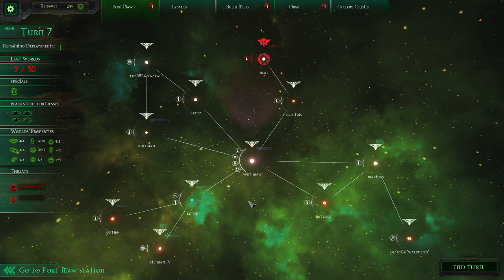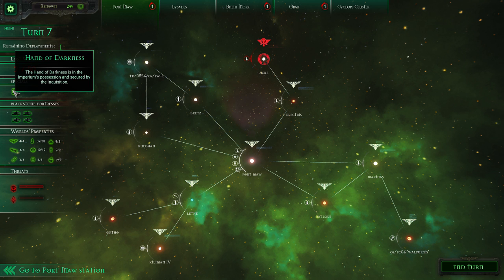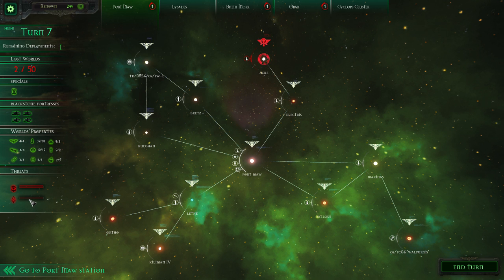Hello, I'm Entrylissima, and welcome back to Battlefleet Gothic Armada Campaign. We have the Hand of Darkness. We've no idea what it does, but we have it, and that's important. The Eldar are now a threat — they're wandering around and being annoying. And we've got a choice of one more deployment before the end of the turn.